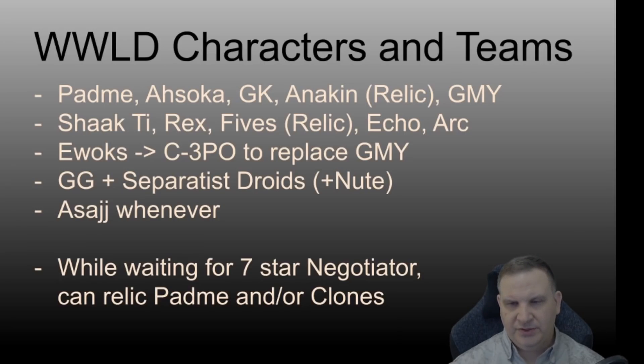Just a note down here at the bottom: while you're working on that seven-star Negotiator, you can work on the Padme team to the extent that you relic them, relic the clones, relic the GG team. So a lot of time can be spent on those teams — no worries. Plenty of time to get that Negotiator finished out. You're looking at an eight- to nine-month arc to build all these characters and teams and get the ship to where it needs to be if you're in a decent guild.